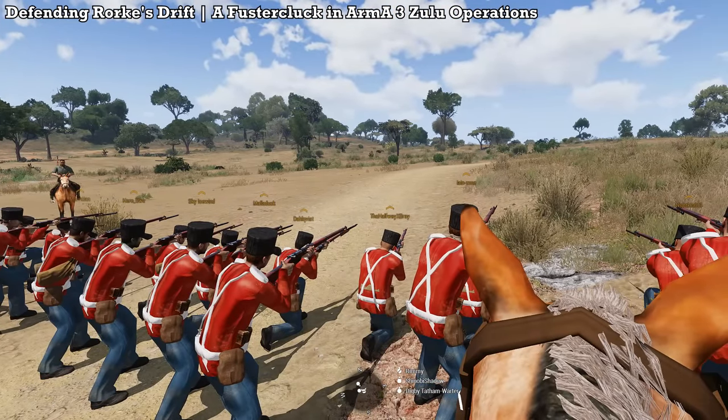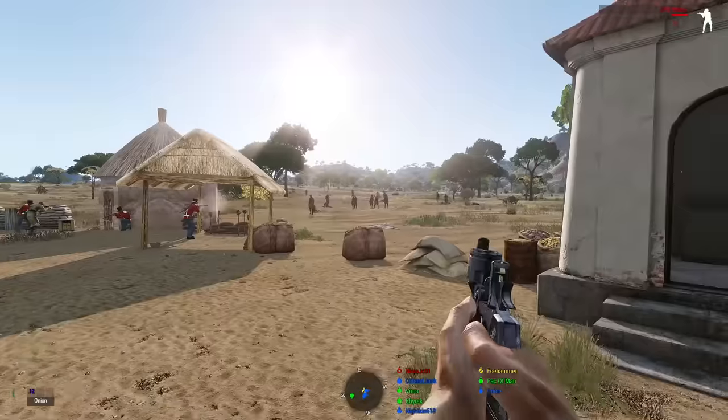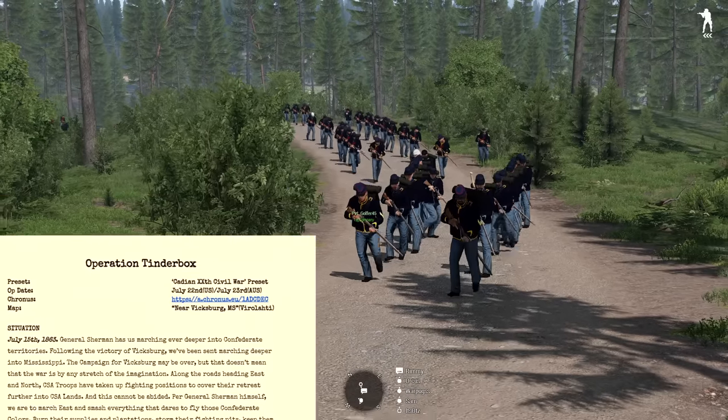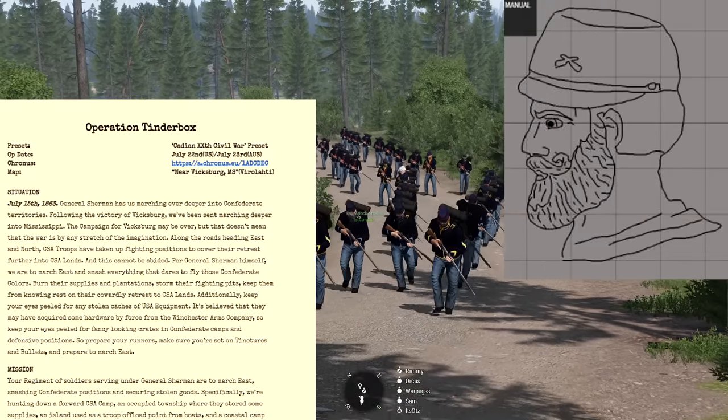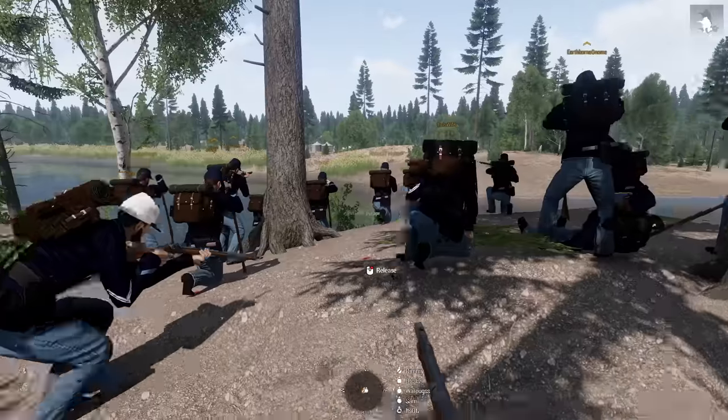We decided that we had to form lines yet again in Arma 3. Last time it was the Zulus, this time it's the Confederates. We are marching past Vicksburg as part of Sherman's army. Now, as always, line warfare in Arma 3 is not very easy, nor does the game like you trying to do it, but we did knock together a simple little tutorial to give to our guys. Here's a shortened version for the viewers.